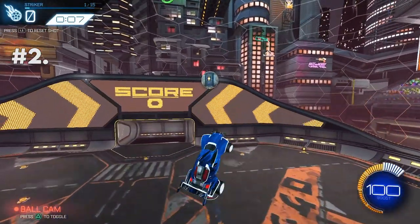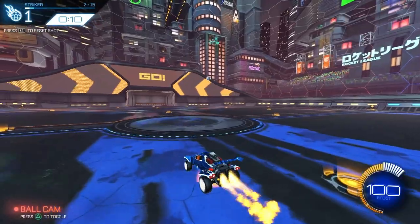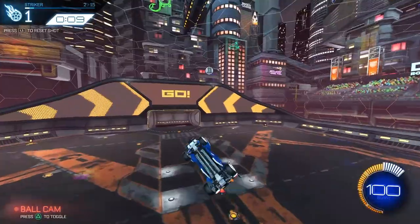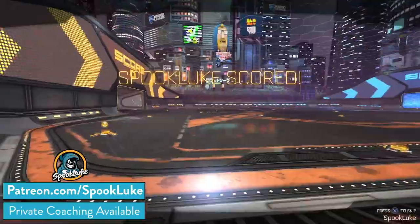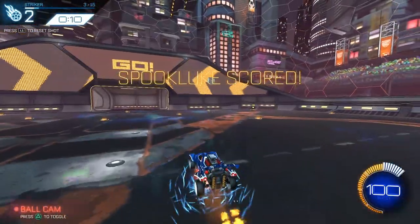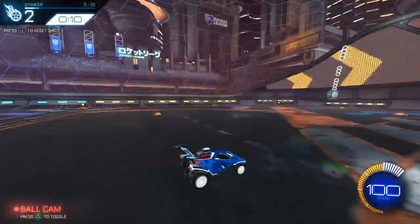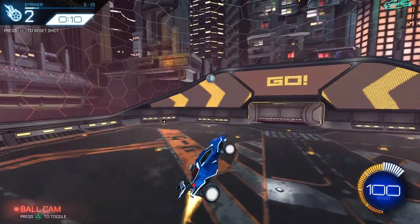Moving on to tip number two: train what you're worst at. Now this is a tip that sounds simple enough in theory, but it can often be hard to pinpoint your weaknesses and actually get yourself to focus on them. If you're having trouble figuring out what your weak points are, this is where replay analysis comes in, and this is a large part of what I do in my private coaching. But for a lot of people, even once you pinpoint what you're bad at, it can still be hard to actually get yourself to train these things. We naturally want to focus on the things we can already do well. The truth is though, the way to improve the fastest is to bring up the aspects of your game that are the worst.